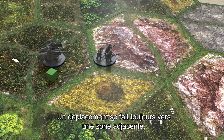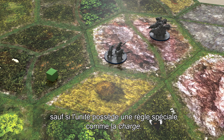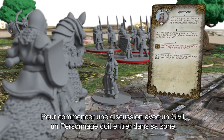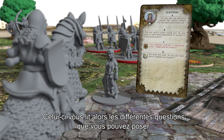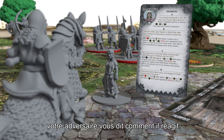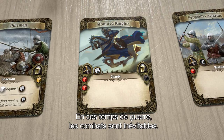Movement is always into an adjacent area, unless a unit has a special rule such as charge. To start a discussion with a civilian, you must move a unit into their area. You then choose a discussion card at random, and your opponent reads out potential questions you can ask the civilian. Once you decide what to say to them, your opponent will tell you how they react. It's not always how you expect.